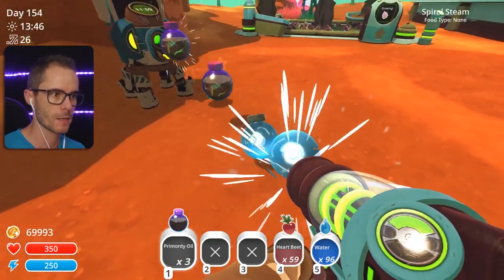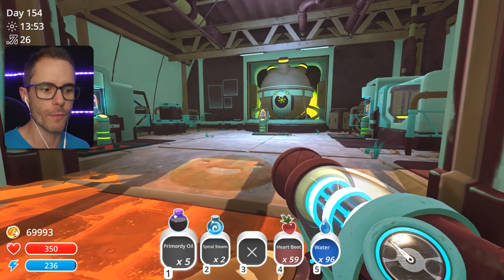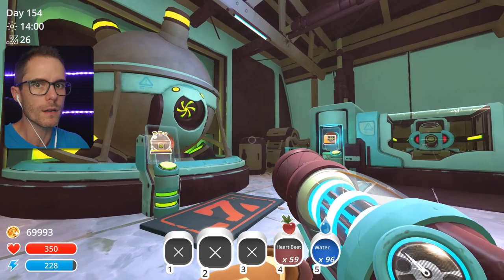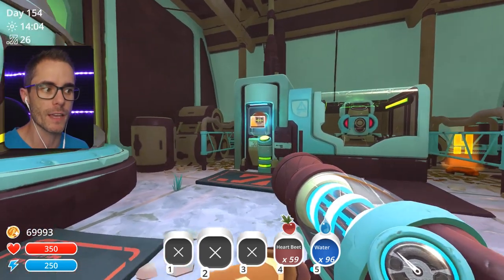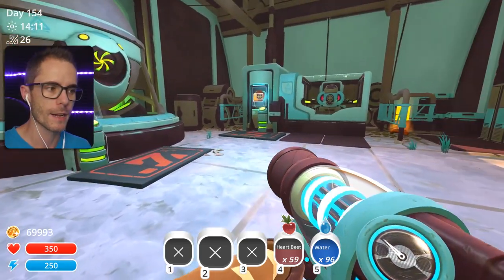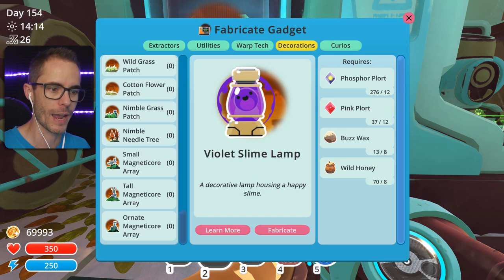I'm just gonna empty this out and see what stuff I get — some Spiral Steam and some other crap. So I was actually flying around the Nimble Valley getting a few of the Quicksilver plorts and things like that, and I was recording. I found some treasure pods out there, and then I noticed that my video wasn't actually recording at all. I'd made all this progress and I was super annoyed! These things happen, and they happen more frequently than you'd expect. It's pretty bad.